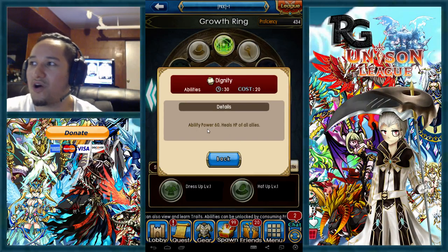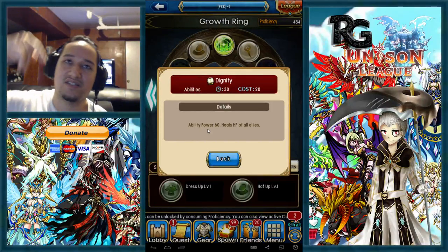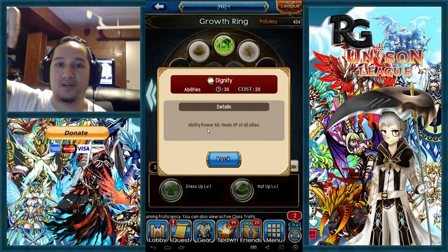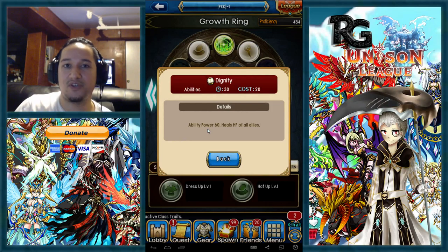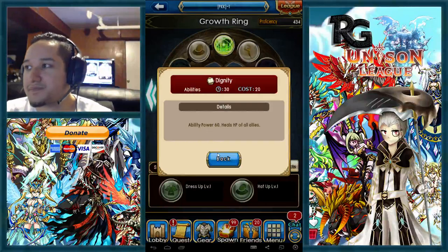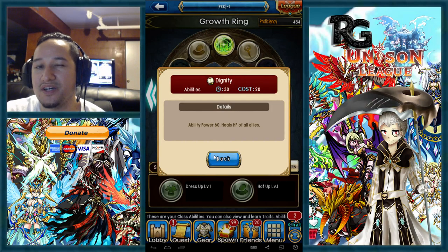You definitely want to put dignity on your bar once you get it. Dignity heals all of your allies — that's a really good skill because a lot of the time your allies are spread out being attacked from different positions, and you can only heal two at a time with a three-area heal. But if you use dignity, you pop it and everyone gets healed.